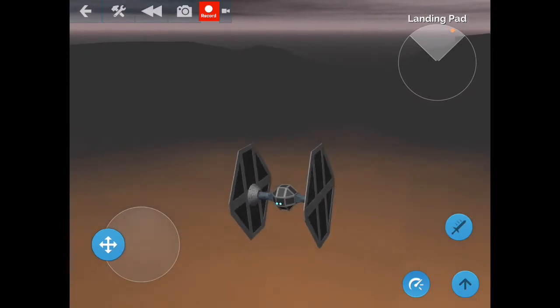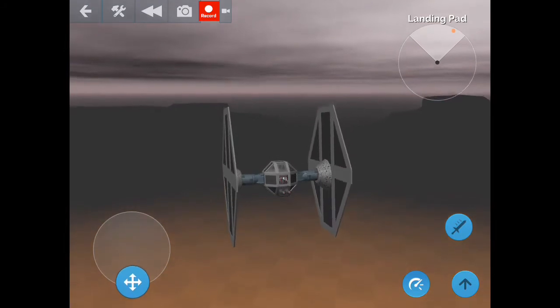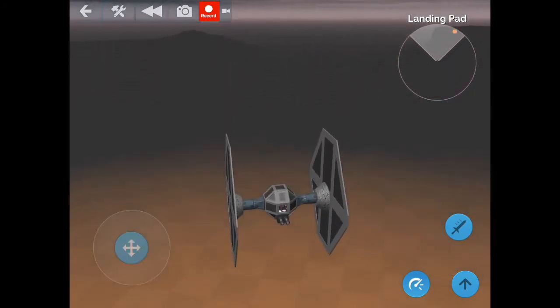It does have quote-unquote vector flying when you use the alignment. So if you align it and you turn, it just turns like it would if it was a car — up, down — which is what makes the landing easier.